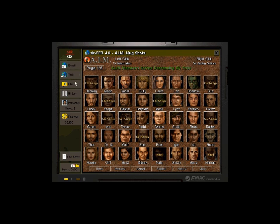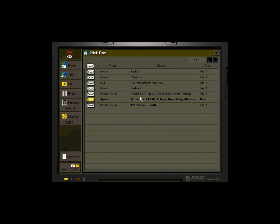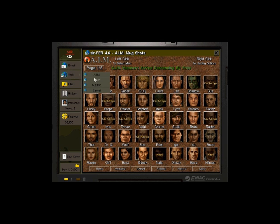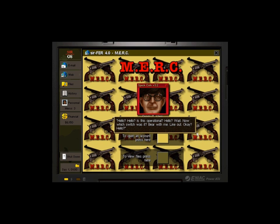Now, MERC is the more economic recruiting center — they have cheaper mercenaries for sale. Hello? Is this operational? Bear with me. Line out. Okay, there we go. Please accept my apologies for that — we're just getting the equipment installed here and I am trying to work out some of its finer points. You didn't have any trouble finding us, did you? We are a relatively new organization, and for all intents and purposes you are our first customer. I must say this is highly exhilarating.